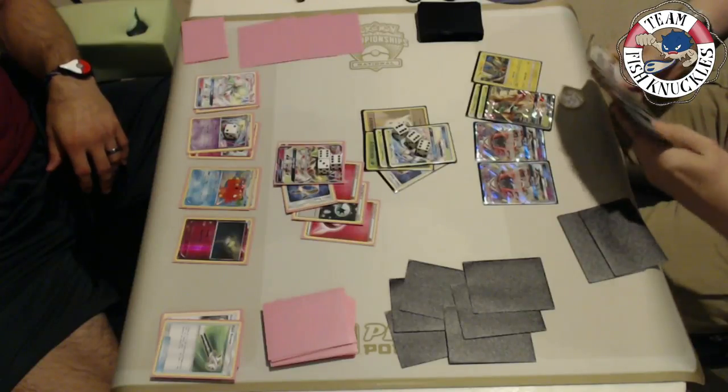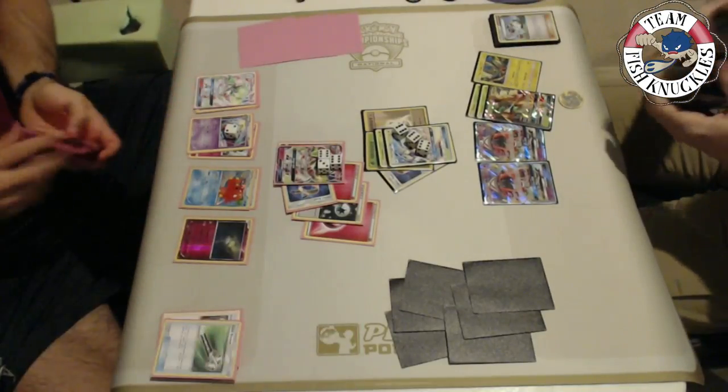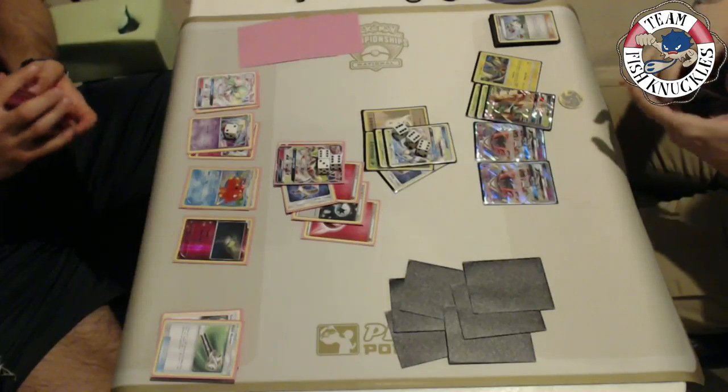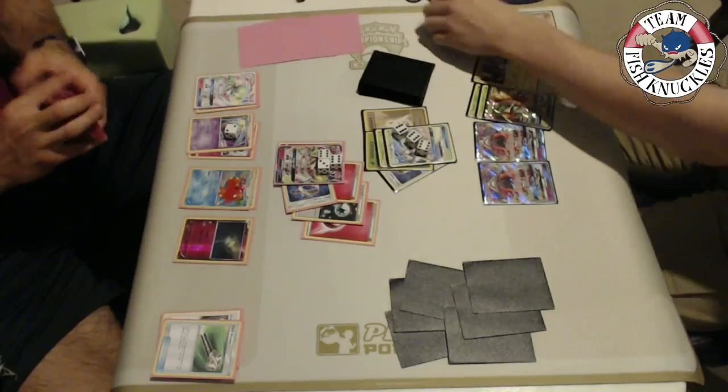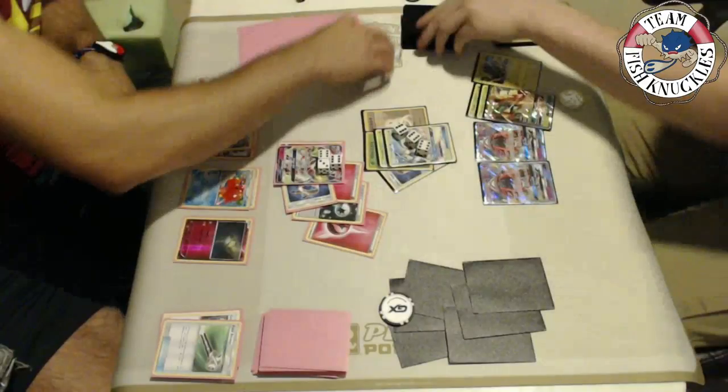Kenton takes the knockout on Gardevoir GX. With the 20 less damage from Armor Press, he could keep putting Feather Arrow damage on the benched Ralts and Curlia. Kenton plays a card that shuffles Vlad's Rescue Stretcher back into his deck, meaning Vlad can't immediately get Gallade back. Kenton takes a knockout, and Vlad will only have one Secret Spring remaining. The camera freezes momentarily, likely due to the laptop overheating, but it comes back quickly — all that was missed was a shuffling event.